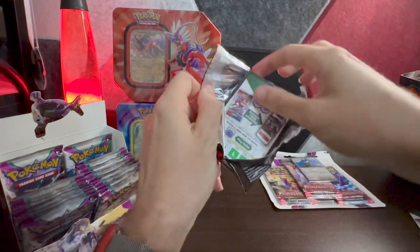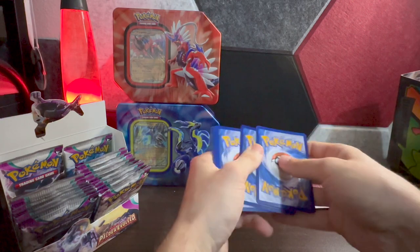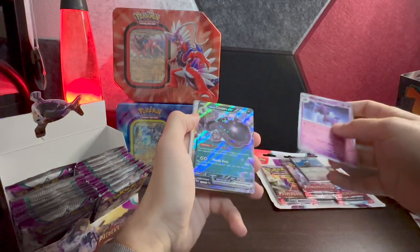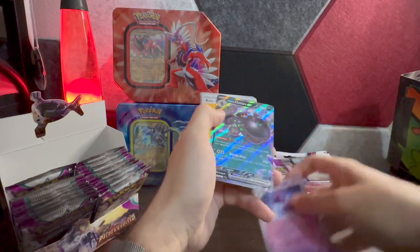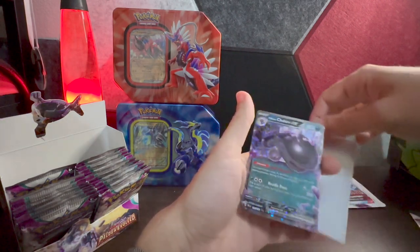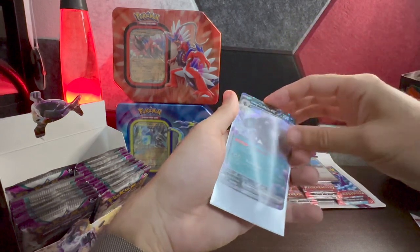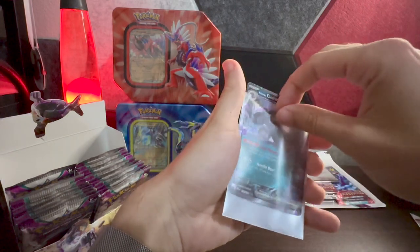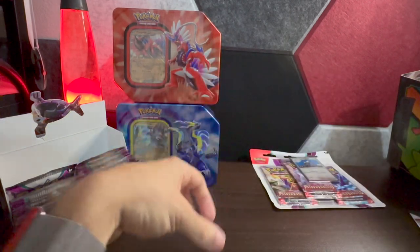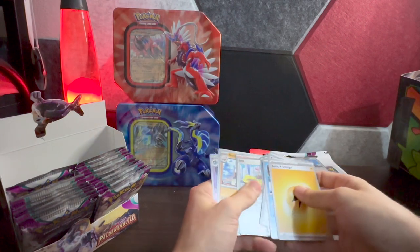Also, shout out to Team Valor — my team for Pokémon GO. All things red, big fan of red! Then — the Paldean Clodsire EX! That's an EX card, very cool, two stars — is that an alt art? Definitely a nice card. Wow, very cool — we're getting better here hopefully.